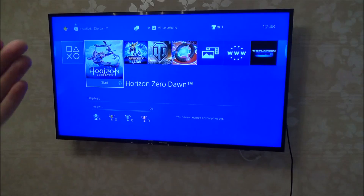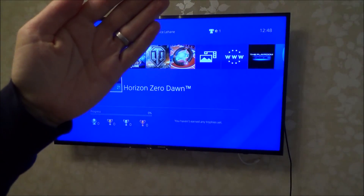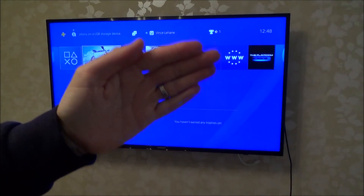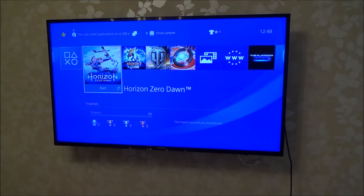Frame rate is basically — imagine my hand moving across this screen. If it was only doing this slowly, it might be running at maybe 5 or 10 frames per second. But at 60 frames per second it's going to be really smooth. So on certain games you may find it looks smoother than when boost mode is turned off.